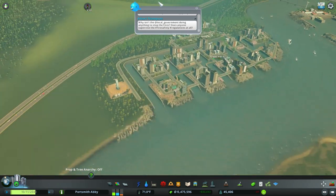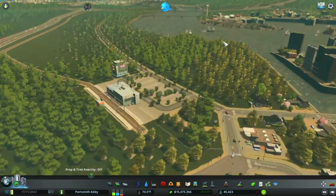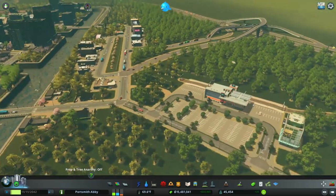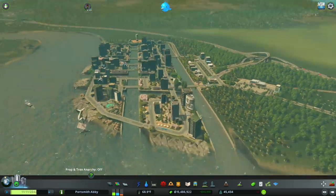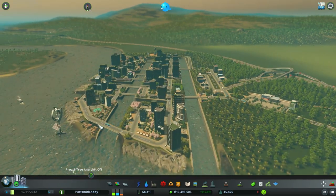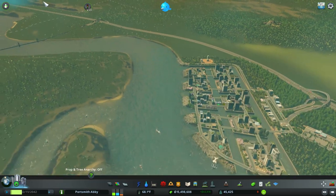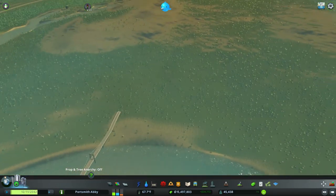Before I get into that, what I did add over here was a train station — which I should have added originally. I added a lovely train station to our Green Cities canal side area and it turned out beautiful, as you can tell it looks great.